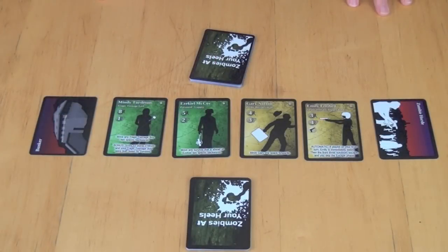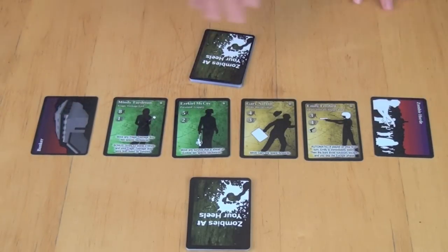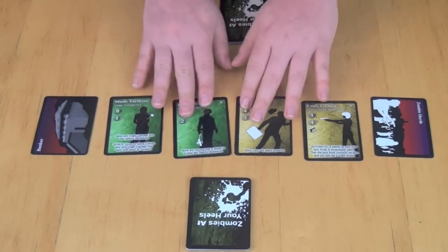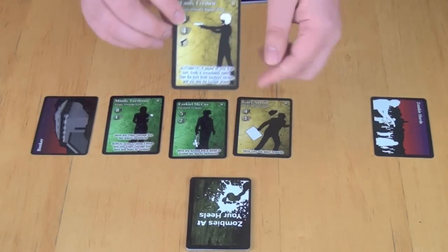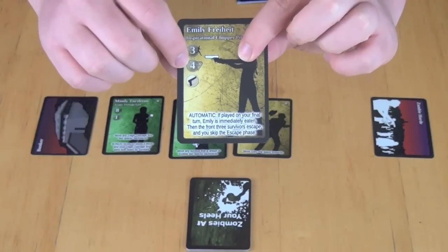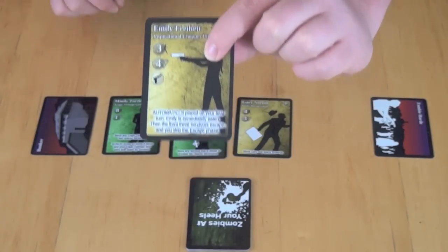Here you can see the layout for Zombies at Your Heels. What you're looking at is a bunker, which is where our heroes are trying to get to, and a zombie horde trying to eat our heroes, who are in the center line. There are four heroes right now because this is a two-player game, and they are arranged by their speed value on the cards. You'll also see a victory point value — three and four respectively — and this is an armed character, which is important for the effects of some cards.